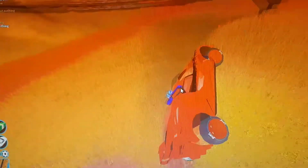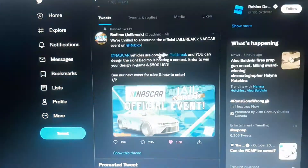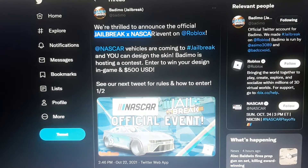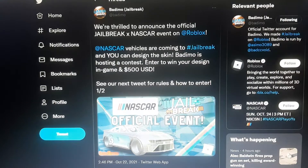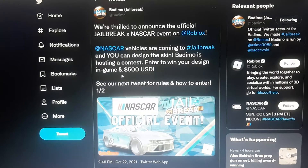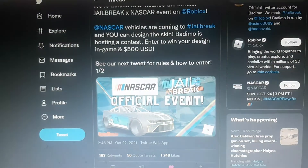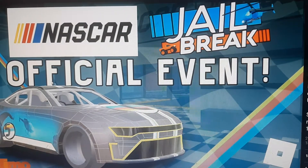Over on Twitter it says: 'We're thrilled to announce the official Jailbreak x NASCAR event on Roblox. NASCAR vehicles are coming to Jailbreak and you can design the skin. Patimo is hosting a contest — enter to win your design in-game and 500 USD. See next week for the rules and how to enter.' This is what one of the NASCAR cars is going to look like — it's amazing, it's actually a Camaro.